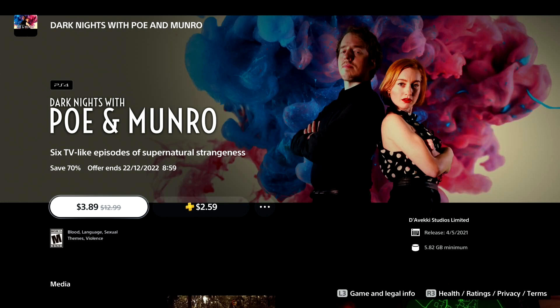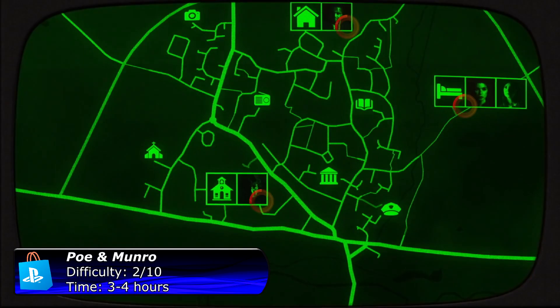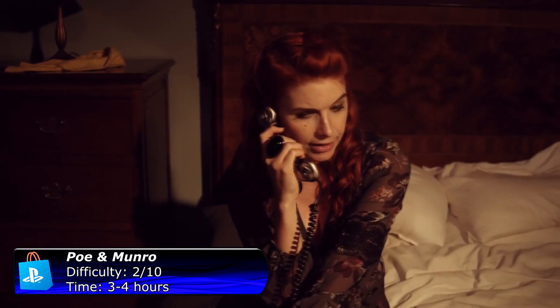The next one on my list is Dark Knights with Poe and Monroe. If you're a PS Plus member you can buy the game for just $2.60. It's a full motion video game — not groundbreaking, but definitely one of the better ones. The game is divided into six different episodes, and once you play through an entire episode it's possible to unlock the ability to skip scenes, which is useful if you still miss a trophy.